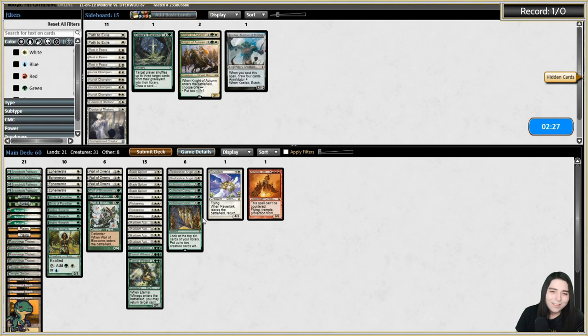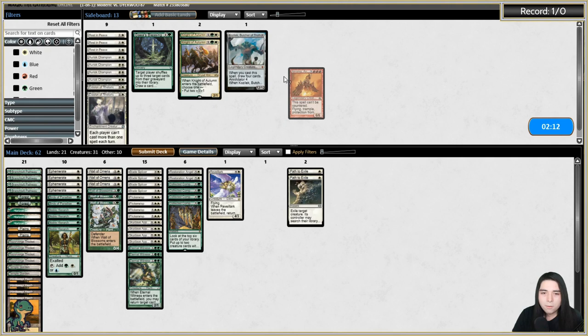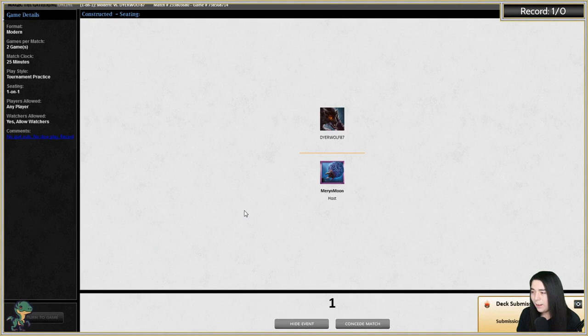Against Elves: Eidolon over Torx is good but on the draw not as much. I want Path for sure. Akroma's probably too slow, Revelark's probably too slow — keeping the rest. Even though you can technically blink Akroma to make it a big blocker, it might not happen. Mulliganing the zero-lander.